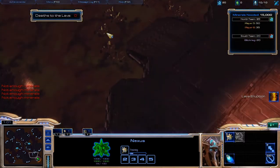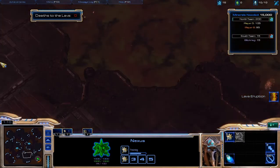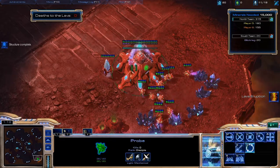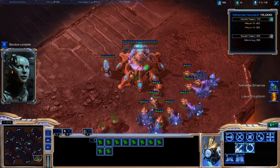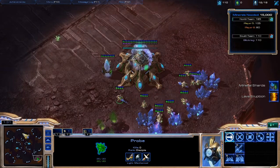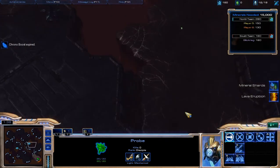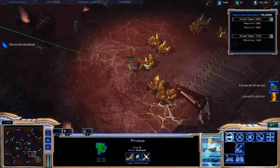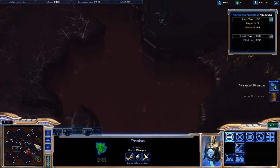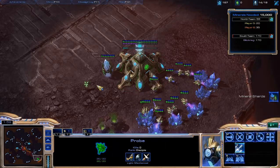So the lava rises up to all of here, and afterwards they drop like 100 mineral packs. You want to go around collecting all of those. The reason I picked Protoss is solely the chronoboost - that's what gets you ahead. You also want to get the watchtowers because if you get those, it'll show the position of the mineral packs, which makes it a lot easier. And you only need five pylons this entire time because you're just going to be building probes.